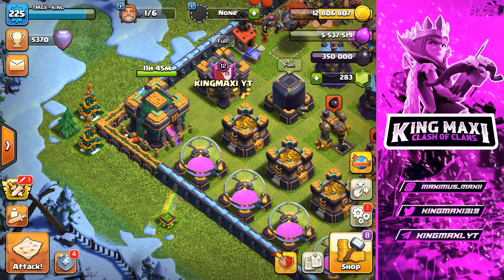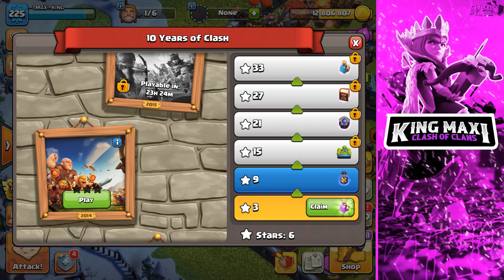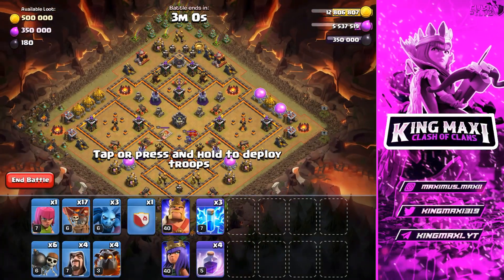Clash of Clans is 10 years old. It's the third day of 10 Years of Clash. On this third day, we have an event. If we complete 14 challenges, we are able to attack.